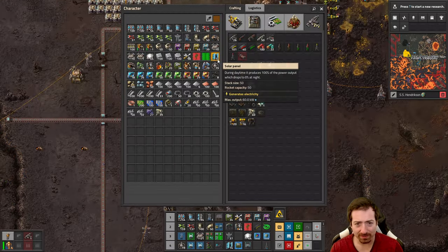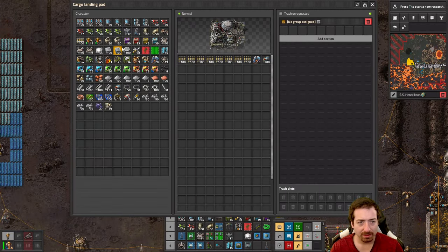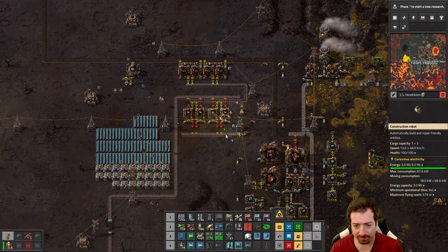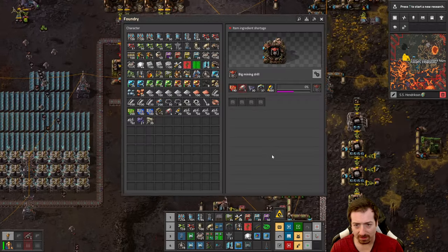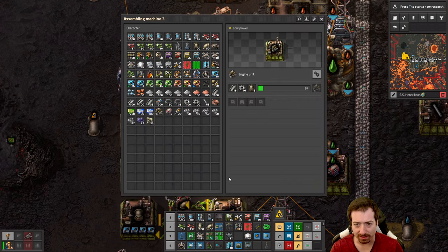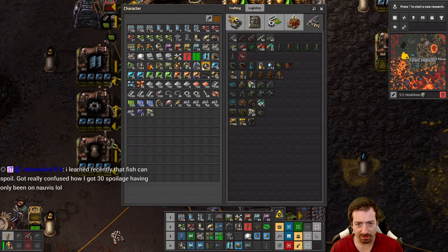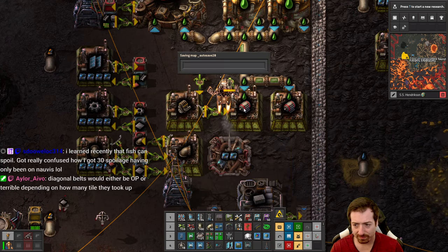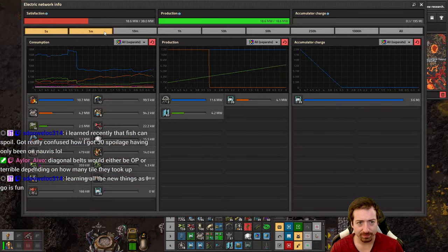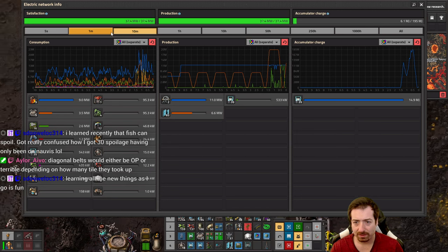All right, do we have enough bots? I don't have any construction bots in the network — that's potentially problematic. I guess we need to give up 50 of our own bots. All right, so we should be getting automated electric engines now, albeit a bit slowly. Maybe we speed things up a bit with some modules here, and that extra power could help a bit.